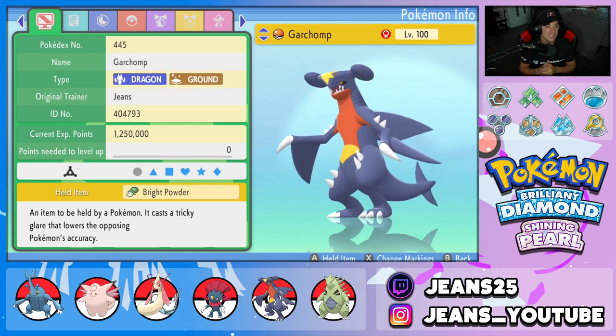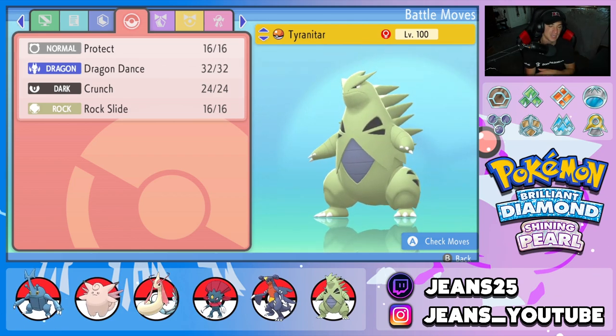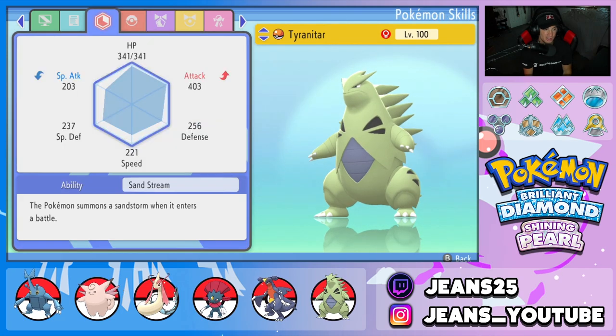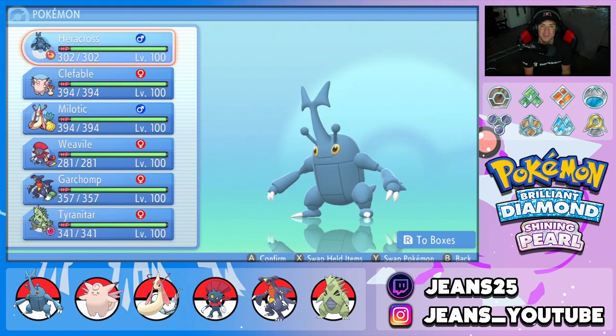Next Pokemon is Garchomp. This team needs a bit more offensive power so I threw in the sandstorm combo. Garchomp is in the front spot with Bright Powder alongside Sand Veil as its ability, running Swords Dance, Sand, Protect, Dragon Claw, and EQ. Final Pokemon is Tyranitar with Protect, Dragon Dance, Crunch, and Rock Slide, with Sand Stream ability and a Life Orb to make it do a ridiculous amount of damage.